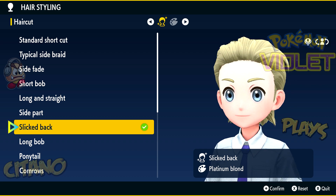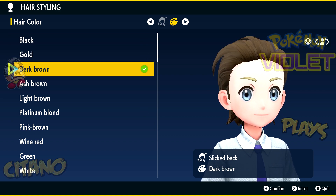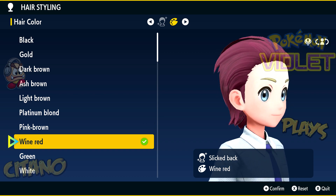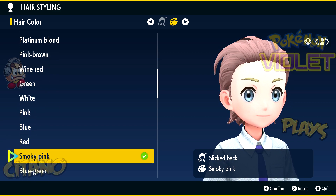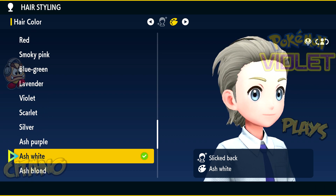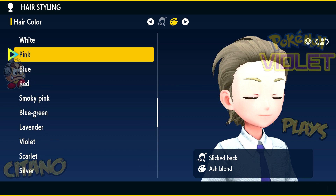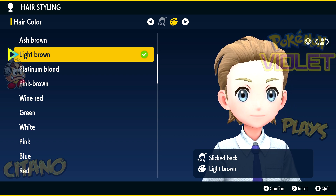I like the slicked back — that's the one I'm using on my Scarlet game. Let's go with that one. What hair color should I use? Black? No, gold. Dark brown, ash brown, light brown — I think I'll go with light brown, maybe to match my IRL color as well. Pink brown, wine red... green white, white — it looks like an old grandpa. No thank you. Blue, red, smoky pink, blue-green, lavender, violet, scarlet, silver, ash purple, ash white, ash blonde, ash green, dark demon blue, demon blue, light demon blue. Maybe I'll go with light brown.